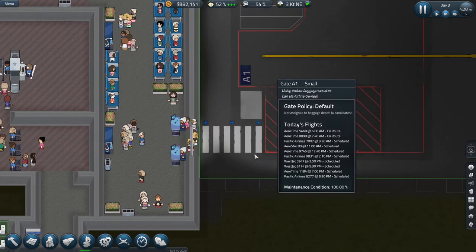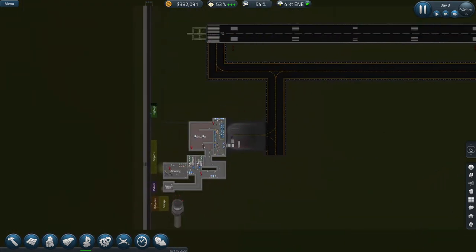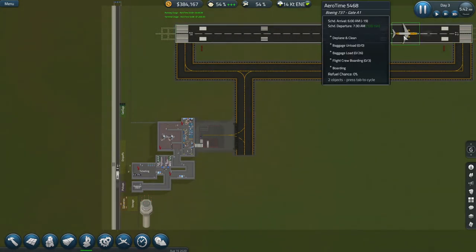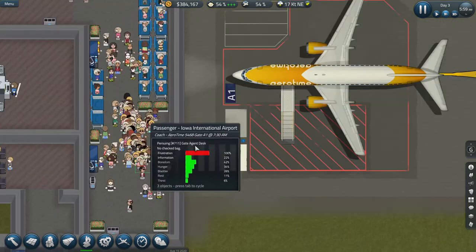These electronic machines are very popular. The plane should be coming in in the next 30 minutes — it's almost 5:30. There it is! Our first plane — a Boeing 737 from Aero Time, flight 5468 — arrived 19 minutes early, and we have 108 minutes to get it out.